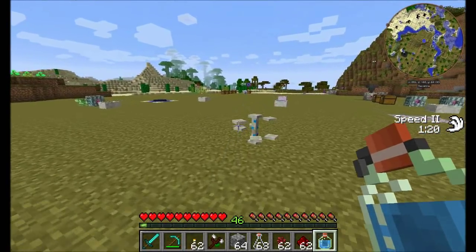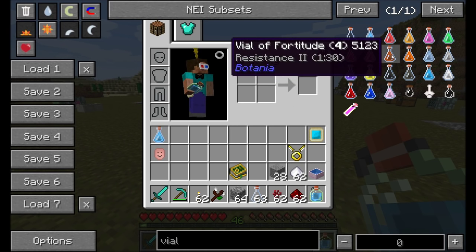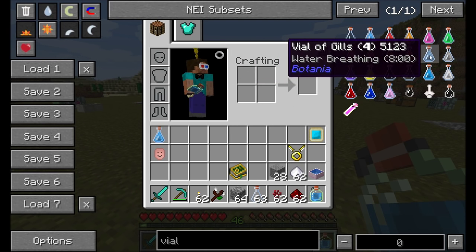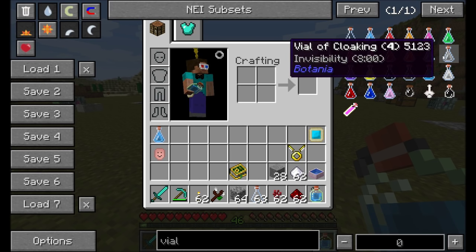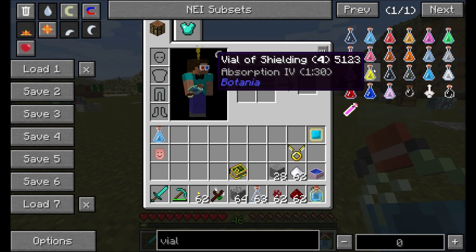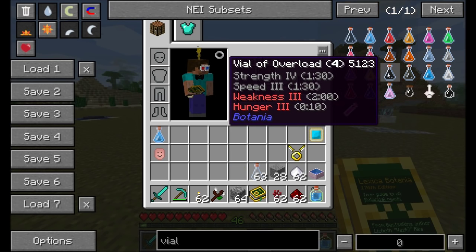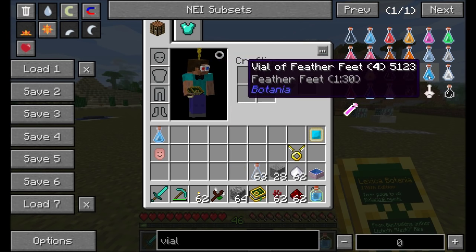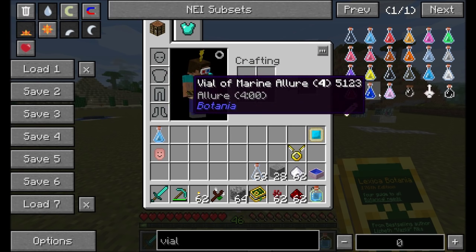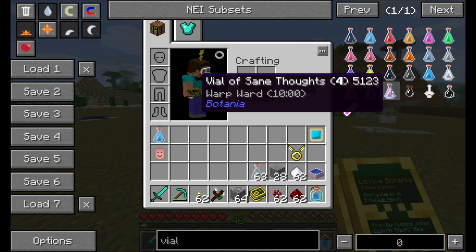There are a bunch of different flasks and vials you can create. Aside from the normal list — like fire resistance — there are a couple more unusual ones. For example, you can get absorption, which protects you from incoming damage. There's also overload, which is one of the more advanced potions. I might show one or two of them, but I'll mostly leave it up to you to download the mod and check them out. There's also a warp ward potion, which is an integration with Thaumcraft.